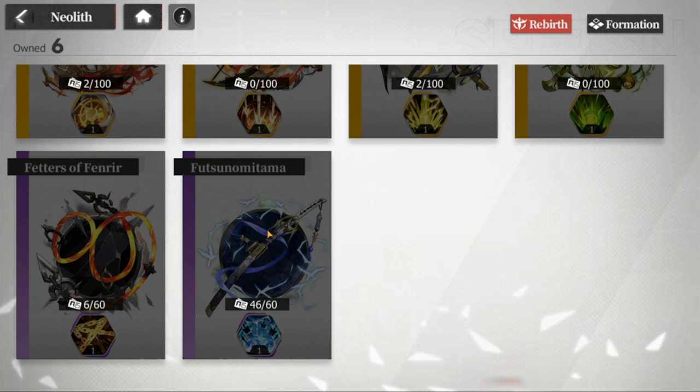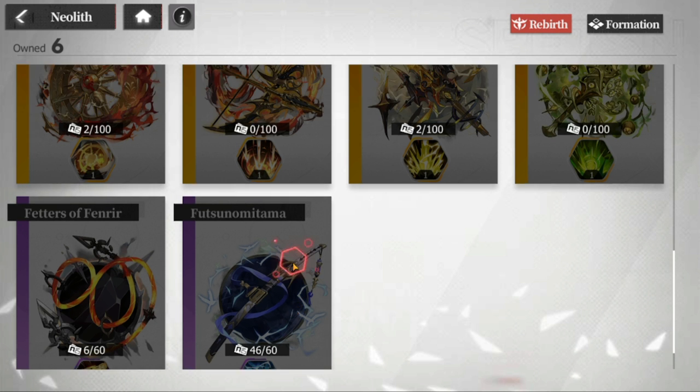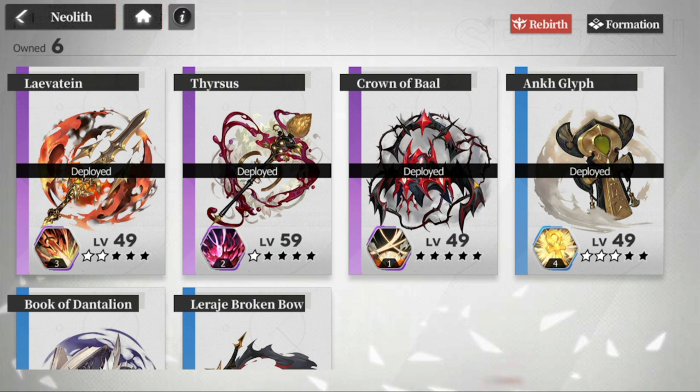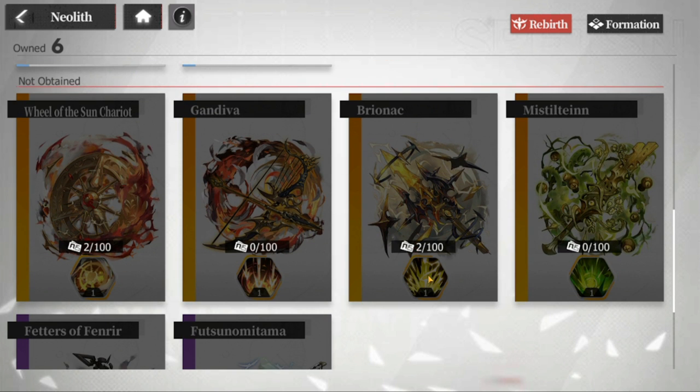Just to recap: Ankh Glyph — yes, use it. Futsunomitama — yes, it's good; back row damage. And for the other SRs: Levatane, Tharsus, and Crown of Baal are all usable — you just have to swap them out depending on who you're going up against.